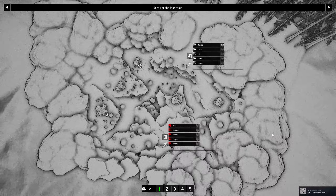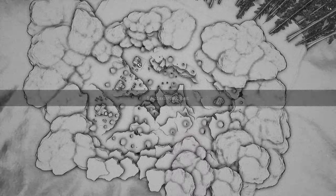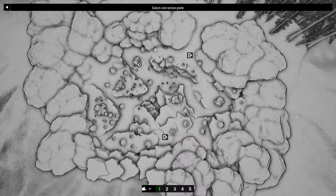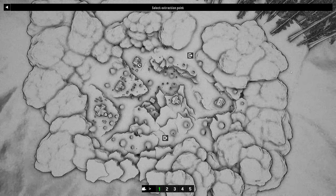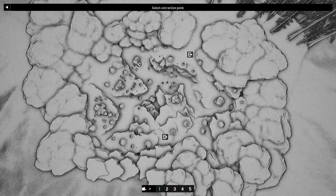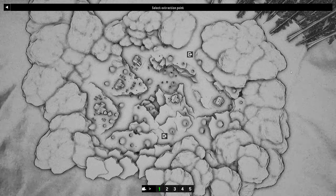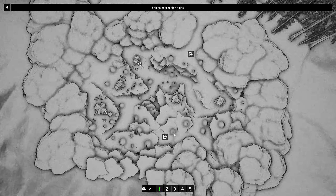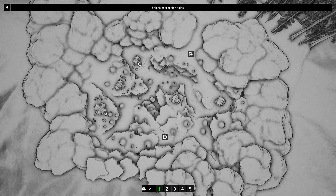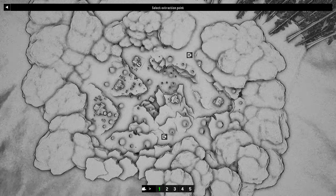Take a good look at the map — it's daytime so we should be able to see better. Now, we talked about extraction in the last mission. You can only select one extraction point. The point to the south looks like you have to go up to get to it, so I think we'll select the one to the north.